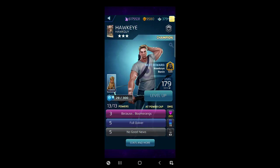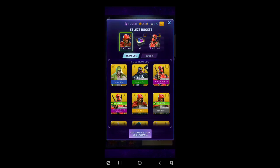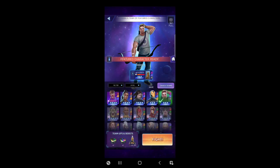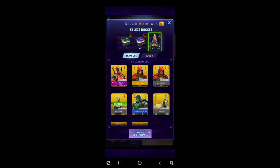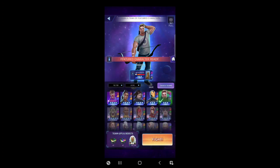I think we're doing it — we're taking Lucky the pizza dog support. That way we'll take less damage from everything, which I think is a big deal. We'll take the blue and black boosts, get rid of the whale team-up since that won't help at all. I could take a lightning storm but I won't have any use for green. Okay, let's do it — let's go Hawkeye.